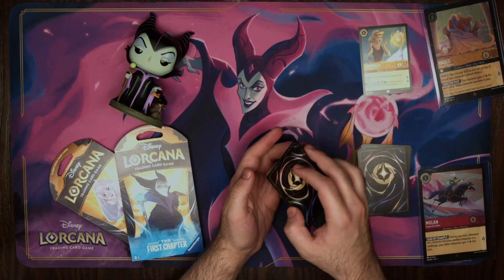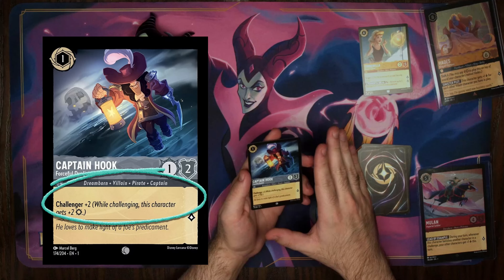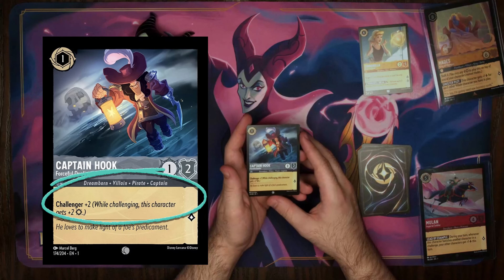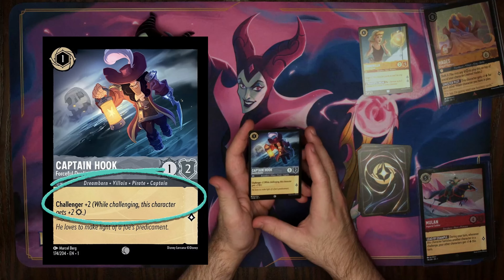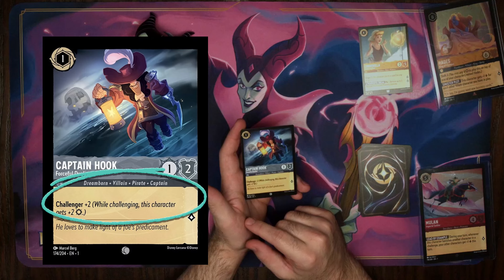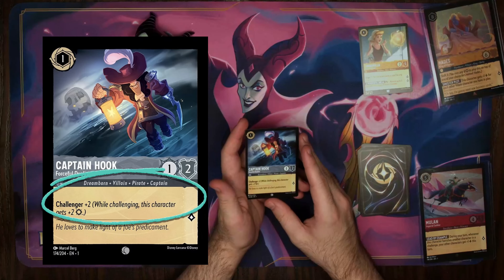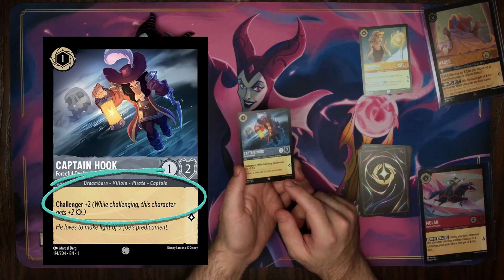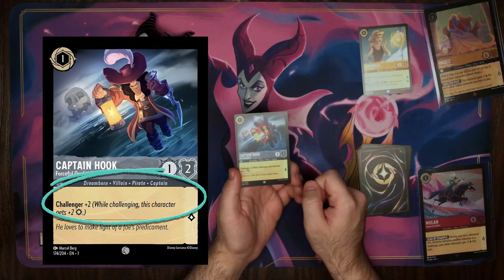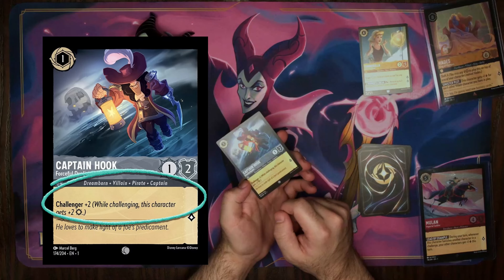The next ability we have here is Challenger. We have our classic Steel Forceful Duelist, Captain Hook — a staple card in any Steel deck for early game plays. Challenger allows you to deal extra damage when challenging, but this does not affect damage when being challenged. So if I were to target an opponent's card, I would deal 1 plus 2 from his Challenger for a total of 3 damage to the opponent. But if an opponent attacks my Captain Hook card, he would only deal 1 damage back. This only works when he himself is challenging.